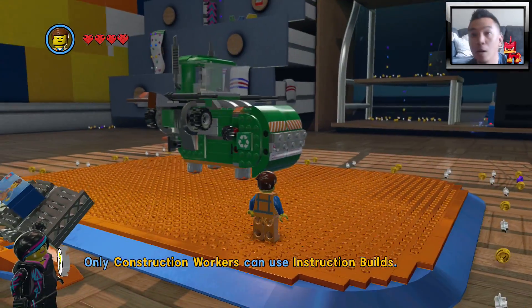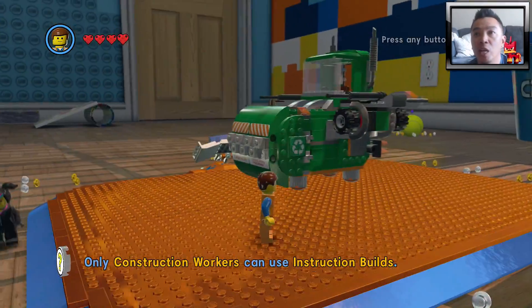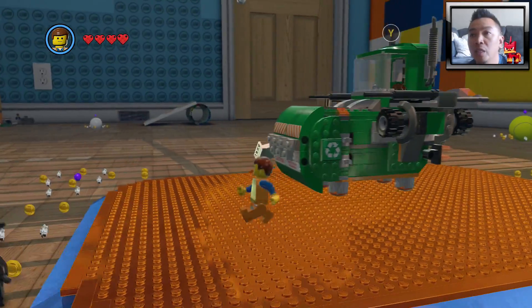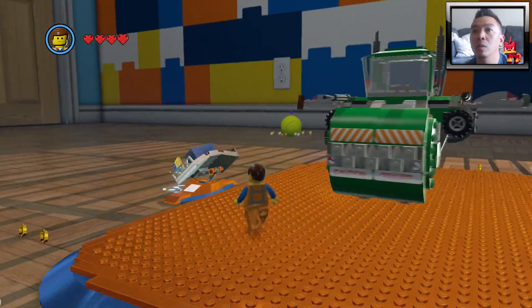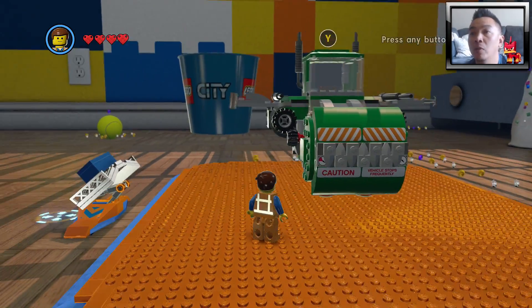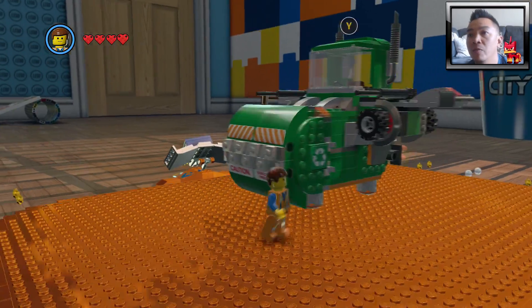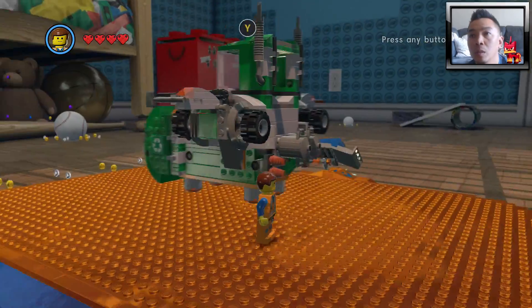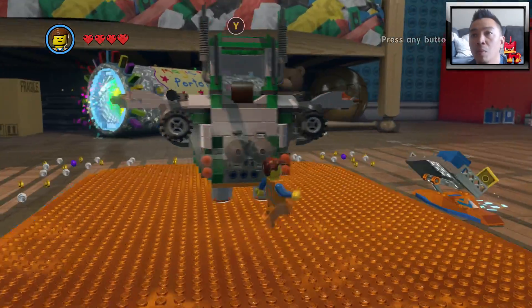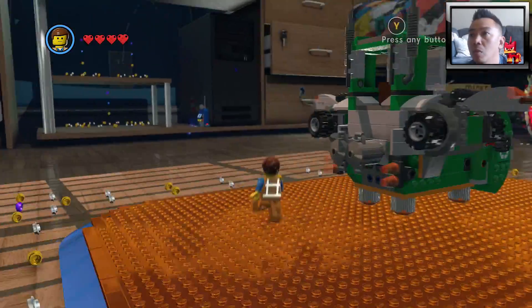All righty, so hopefully I didn't mess up my webcam there, but there it is — my new flying trash can vehicle! Looking pretty good. Make sure boys and girls to recycle — it's a very small planet we live on, so it's very important that we recycle. There's a little caution sign, and look at the little mouth — I guess it opens up. 'Vehicle stops frequently' — that is true. There's a little two-piece trash can in the back, and little rocket propulsion tires, and little smokestacks. That's pretty neat!